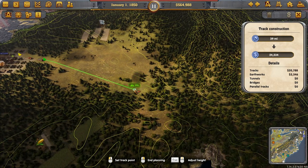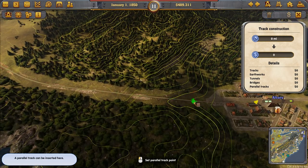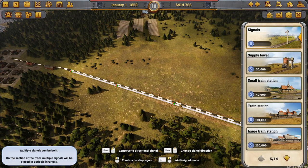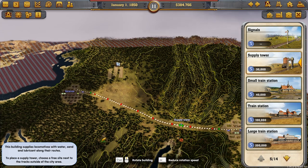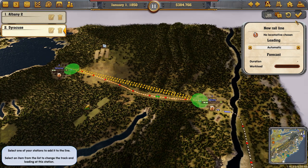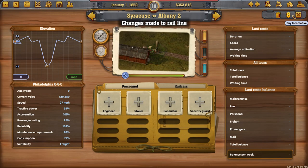Make sure you put those maintenance buildings in on all of your stations — they are free of charge so it's well worthwhile. At 75,000 for that line it's fine; we don't have any bridges here so we can double-track right up to the platform. Put down your signals and supply towers, and again we're going to set up an automatic line between these two cities, running four locomotives with two starting in opposing cities.